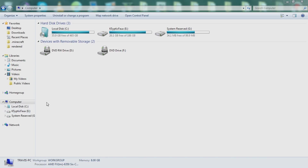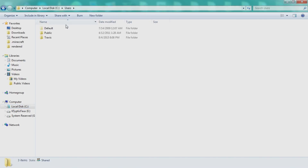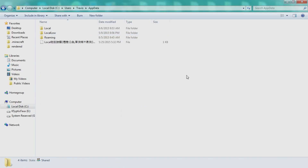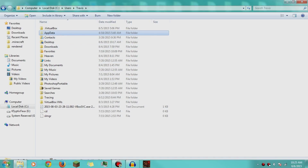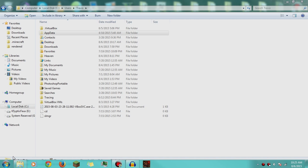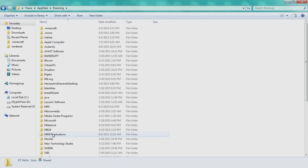You want to go to Local Disk C, go to Users, then go to your username, and then go to AppData. Now if you don't have your AppData folder, it means you have the option to show hidden folders turned off. So you want to simply go to the address bar, type percent AppData percent, and press Enter.